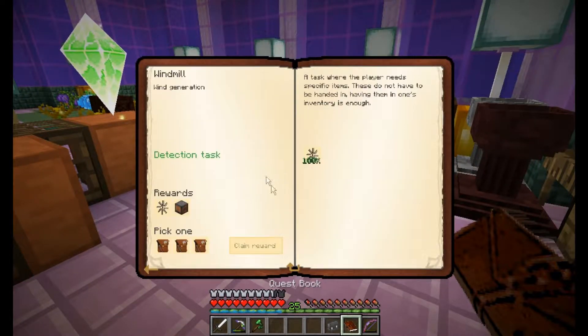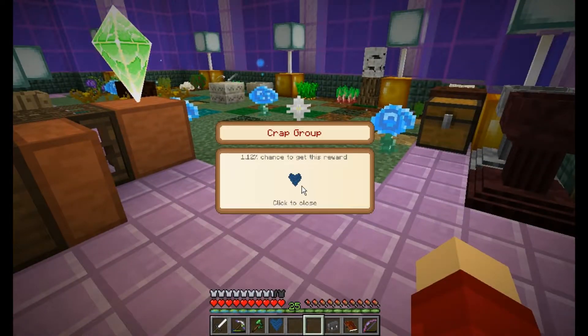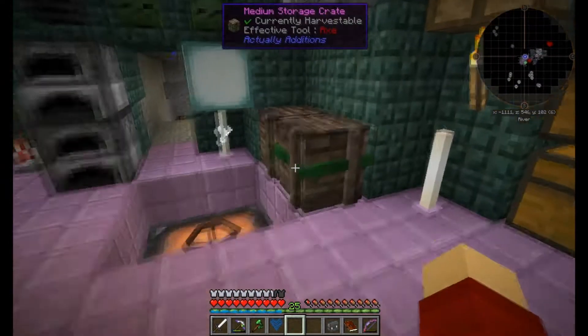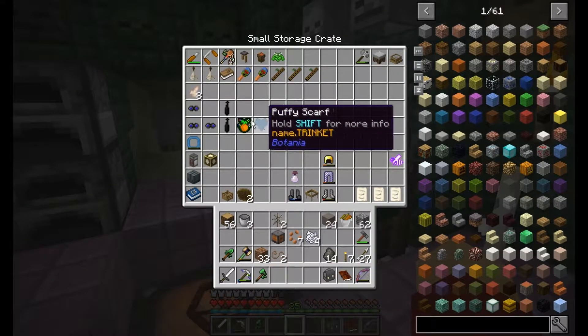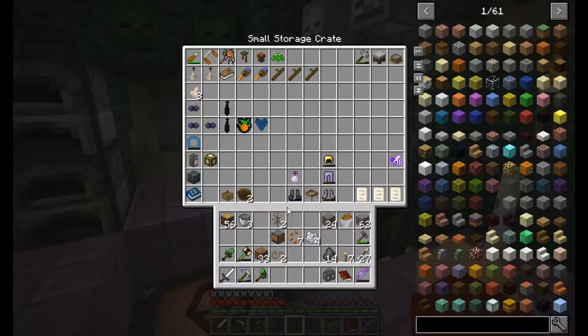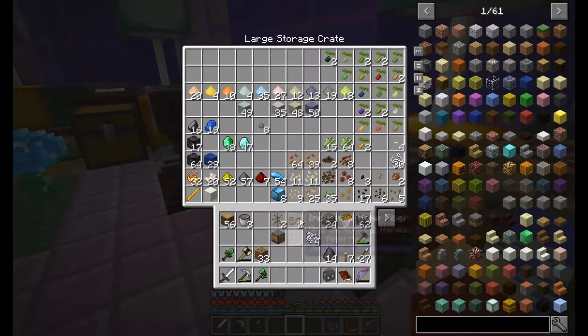And that has completed the quest. Get a reward bag, get another windmill, get another kinetic dynamo — neither of which we really need. Only a basic reward bag. What do we get? Another puffy scarf. That's something I definitely need — I don't want any more of these. Come on, just give me something more useful.